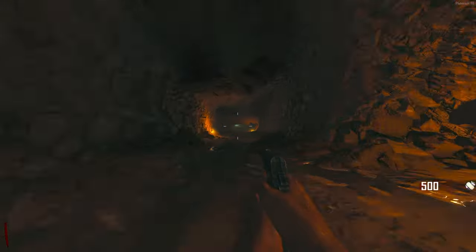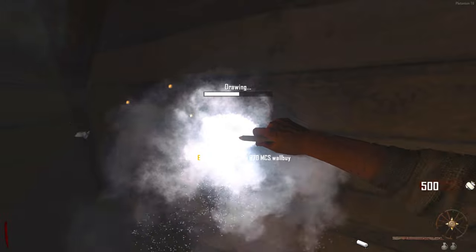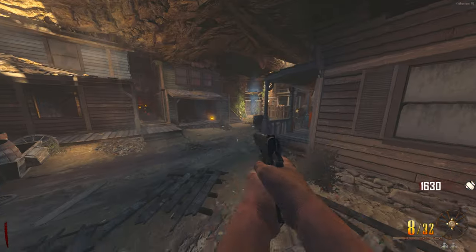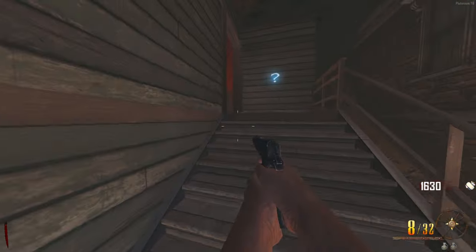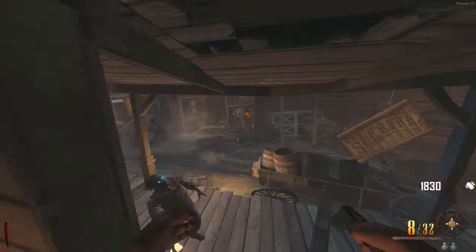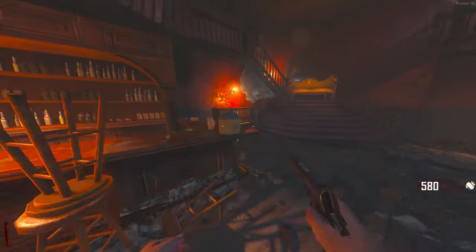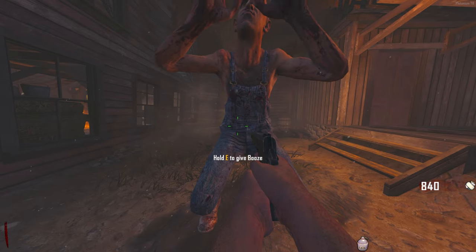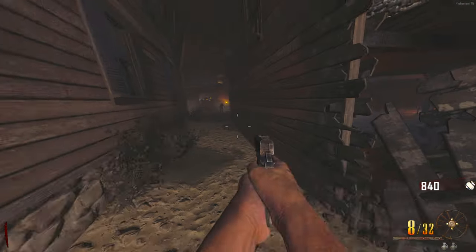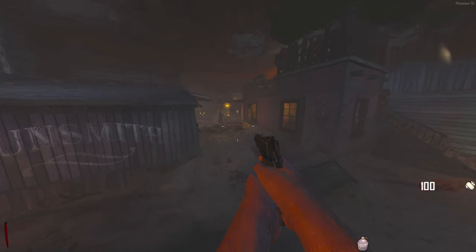The next on my list is the Galva Knuckles because they are absolutely insane. I'm going to try and get them by only actually meleeing — I'm not going to shoot a bullet at any zombie. I need to see if I can get the knuckles before the end of the round. If I let this zombie out of the barrier that gives me some points. I was correct — it gave me 200 points. Now I need to aim and throw the booze at the jug machine.